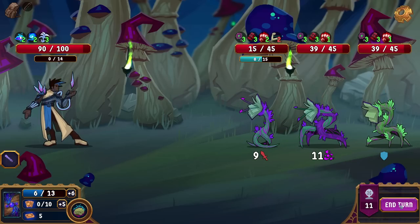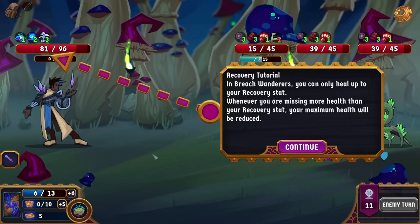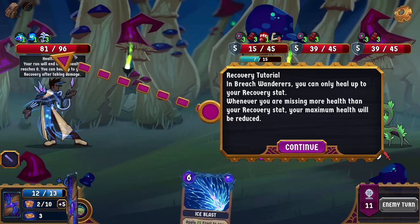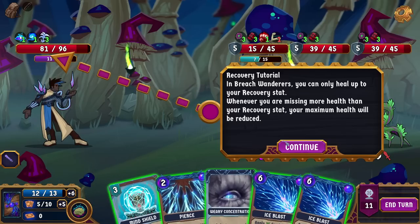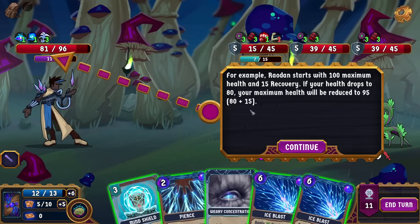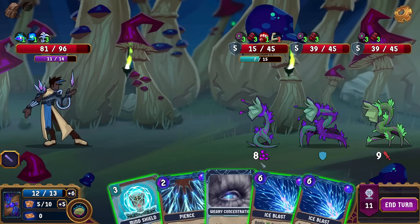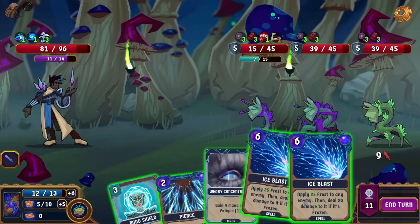We actually don't have enough to freeze unless we go for you. Shatter! Shatter! Shatter! We just buffed them up by a lot though. I don't have any shielding. We're going to be taking 11, which unfortunately is enough to fill it up again. They have mighty. The 11 doesn't do anything to us right now but the issue is I also don't have enough to fill up your meter, and I have no shield. Well, well, well — if it isn't the consequences of my actions. Bold of you to finally show up. Recovery Tutorial: in Breach Wanderers, you can only heal up to your recovery stat. Whenever you're missing more health than your recovery stat, your maximum health will be reduced.